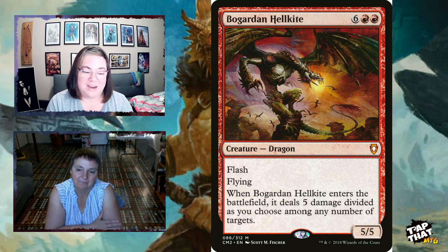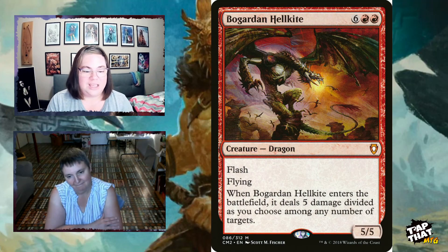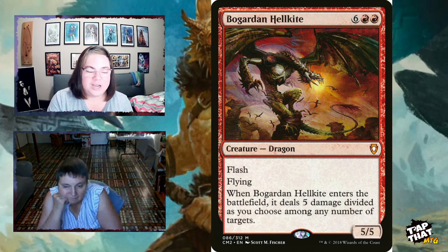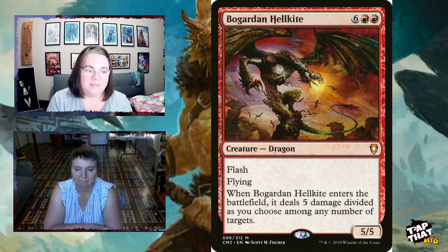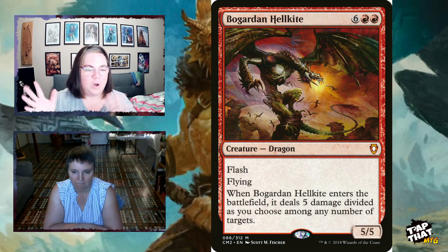Balefire Dragon, for six and two red, is an eight-mana 5/5 with flash — great to play at instant speed. When it enters the battlefield, it deals five damage divided as you choose among any number of targets. There's potential removal and face burning there. It fits both the removal and high-impact categories, but mostly it's a high-impact card in this deck.